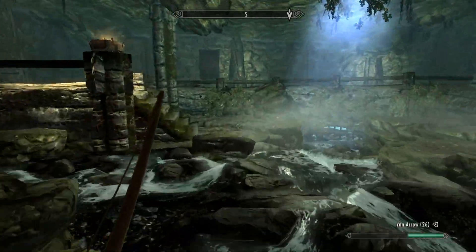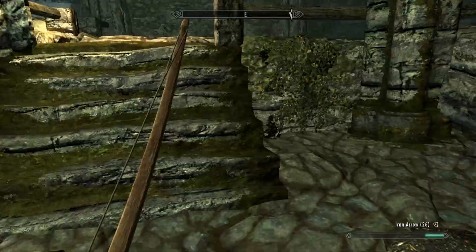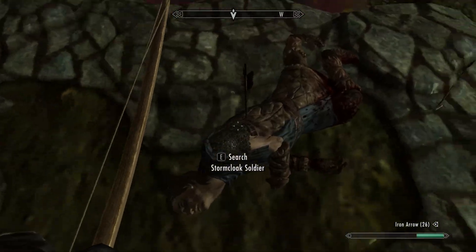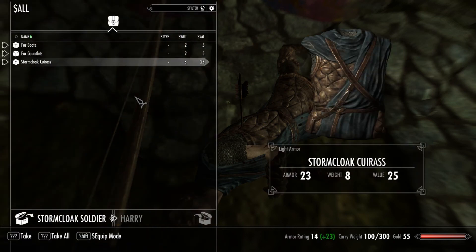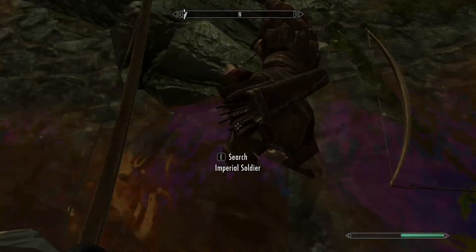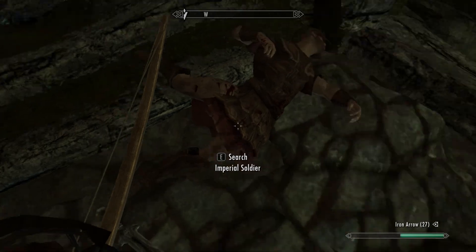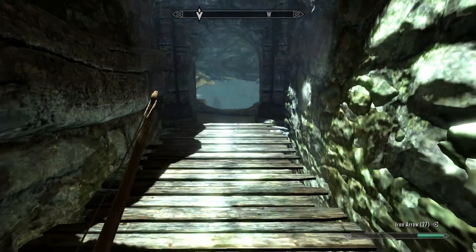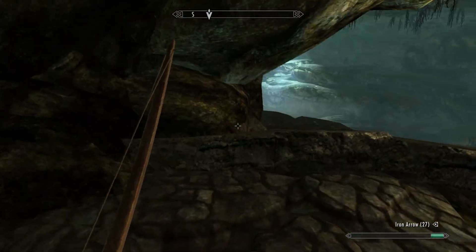Fell down — my bad. Let's go catch up with Ralof. This guy has an arrow in his shoulder — if there's not an arrow on his person, I'll be severely disappointed. I'm disappointed. Severely. Oh, there's an arrow! Perfect — 27 arrows, that should be enough. These guys just went on without me, I'm offended. Let's get going.